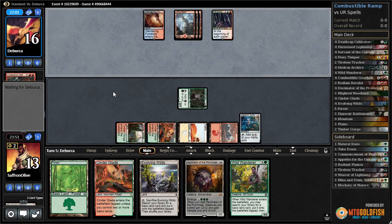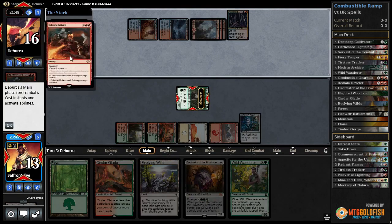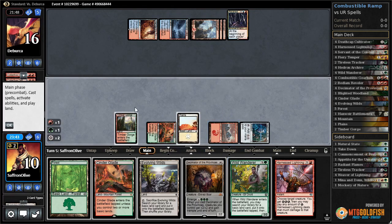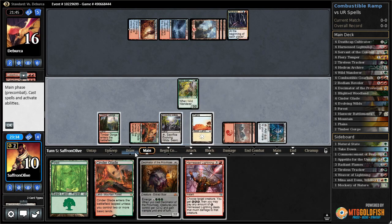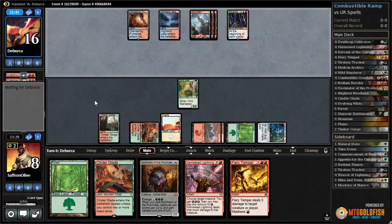If we can live a couple more turns, things are not setting up too horribly, but it's going to be hard to get under that Fevered Visions. Another Collective Defiance puts us down to 10. Wild Wander - get a land out of our deck. Crack Evolving Wilds, get a Forest, pass the turn. Drop to eight. We get a Fiery Temper.